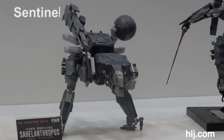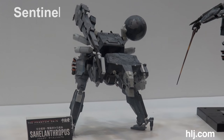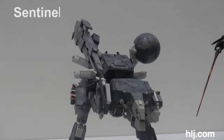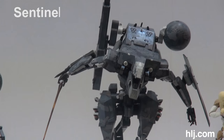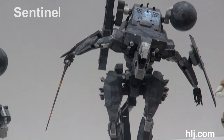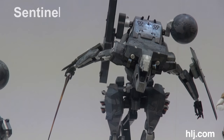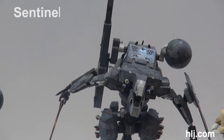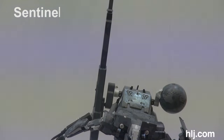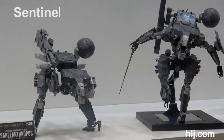This is Sentinels' version of the Sahelanthropus from Phantom Pain. There's the Rex mode — look at that detail. They also have it transforming into his walker mode, his taller mode, and that looks great. In the model kit you have to do some painting and apply the decals to the face, but with Sentinels it comes pre-painted as you see. Looks pretty great — man, I gotta play this game.